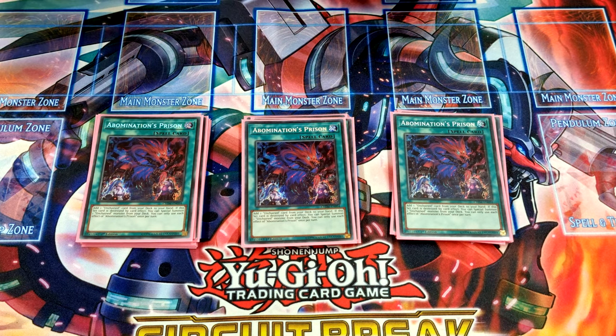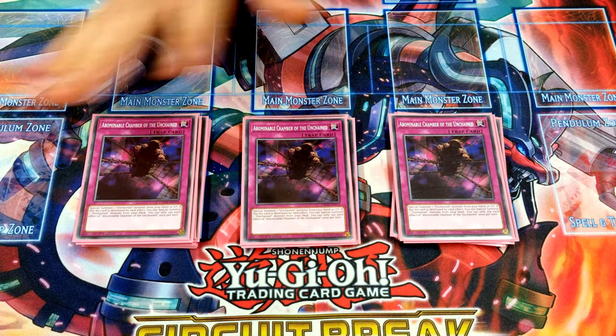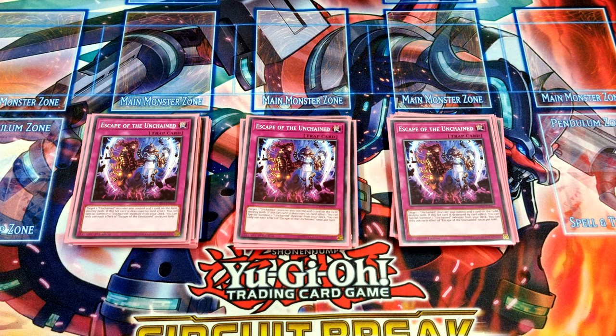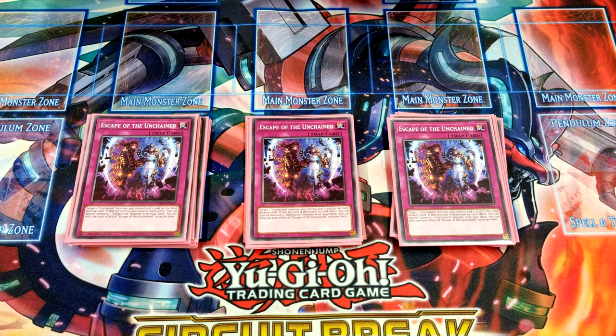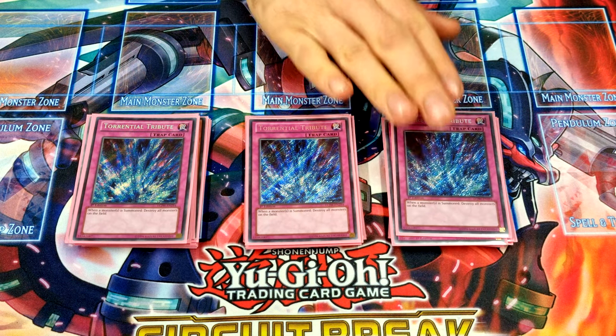For traps, we've got three of each Unchained trap: three Chamber, which summons an Unchained from hand or grave, and three Escape, which destroys an Unchained card you control and a card your opponent controls — both of them, when destroyed while set, summon an Unchained monster from deck. Then three Torrential Tribute, the single best card in the deck — this card is insane.